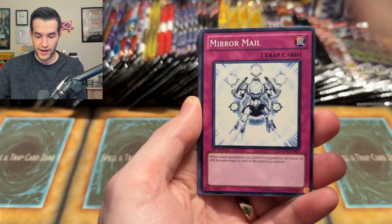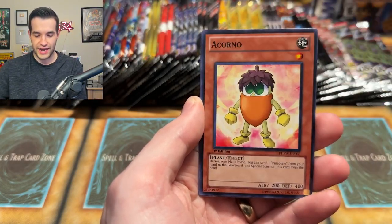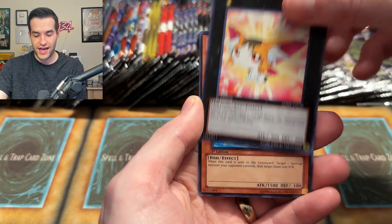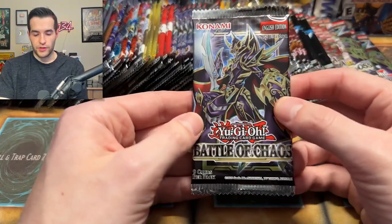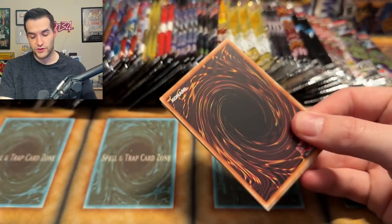Mirror Mail, Wind Up Warrior, Damage Diet, a Corno — he's a little corny — Baby Tiragon, and Needle Sunfish. I remember this from Duel Links. This is a pretty old set — no guaranteed foil. We tried, no Ghost Rare there. But we do have some other amazing packs to open. Can we get Dark Magician?